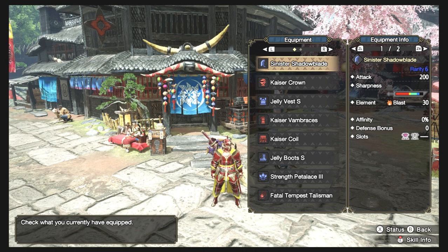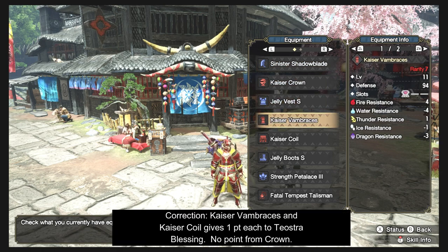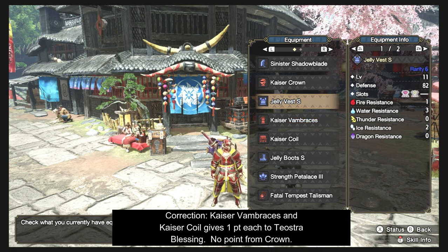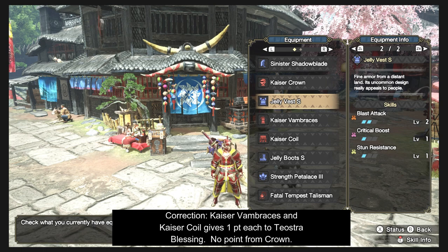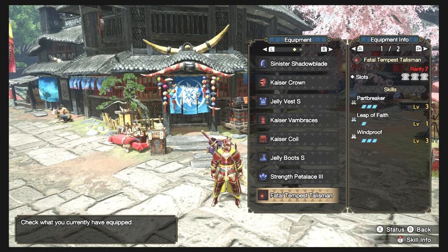For the equipment I got the Sinister Shadowblade — the Magnamalo greatsword. To get the two points on Teostra Blessing I used the crown and vambraces. For blast attack, the Jelly Vest S gives two points to Blast Attack and the Jelly Boots give one point to Blast Attack. My talisman has three points to Part Breaker — a sweet talisman for the part breaker build, perfect for my blast set — and I added three points to Windproof on my three level 1 slots.